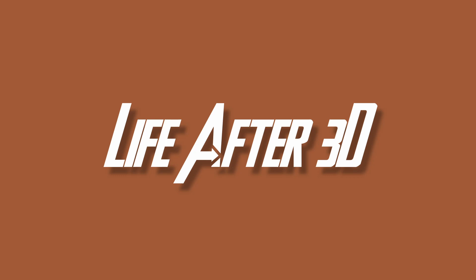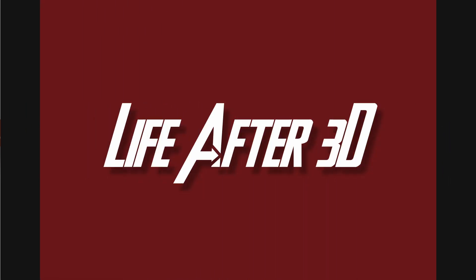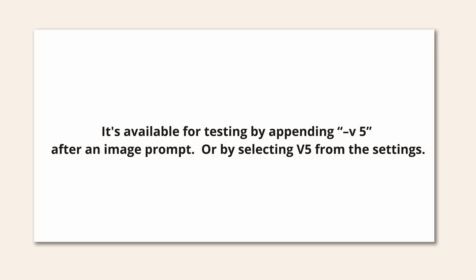Midjourney is announcing the alpha of the v5 algorithm, which promises no more nightmare hands. You can use it by appending dash v5 after an image prompt, or by selecting v5 from the settings.